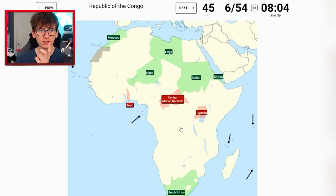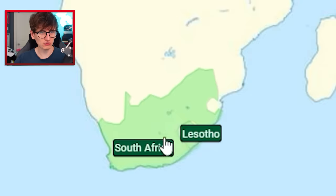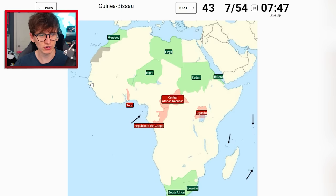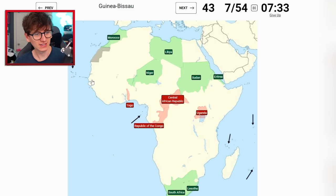Republic of the Congo is difficult - Democratic Republic of the Congo takes up all of this space, and then Republic of the Congo is just to the left. I'm gonna try here - oh my god, I was so close. Lesotho is easy once you've already got South Africa - it's just right there. Guinea-Bissau is very difficult when you don't have any of West Africa done yet.